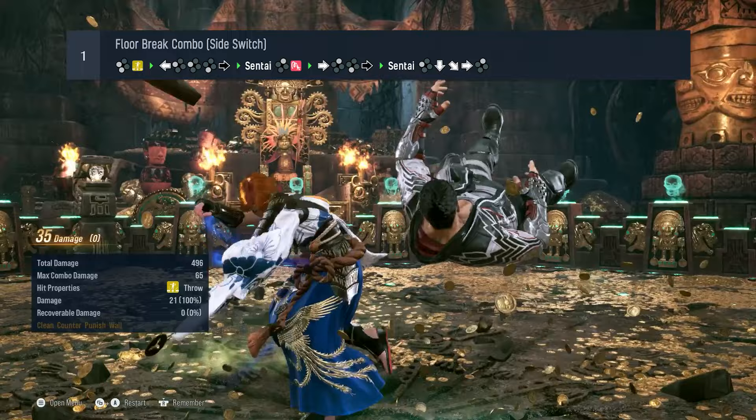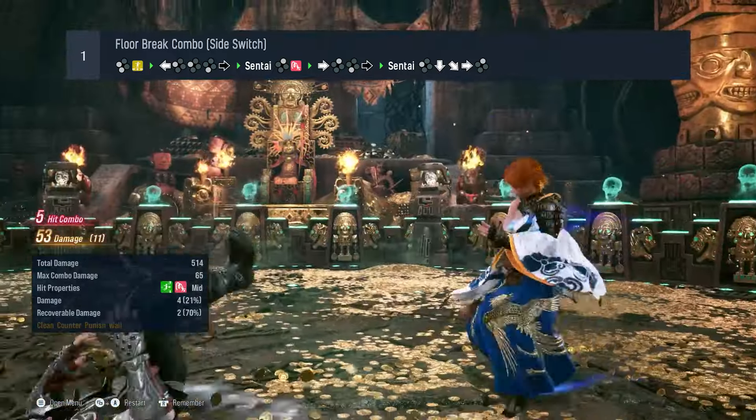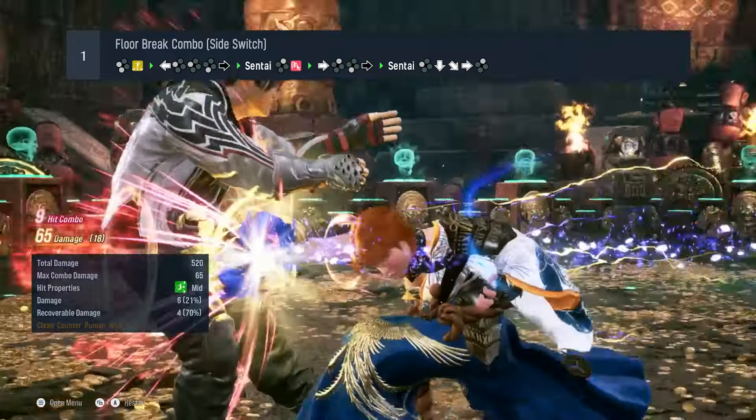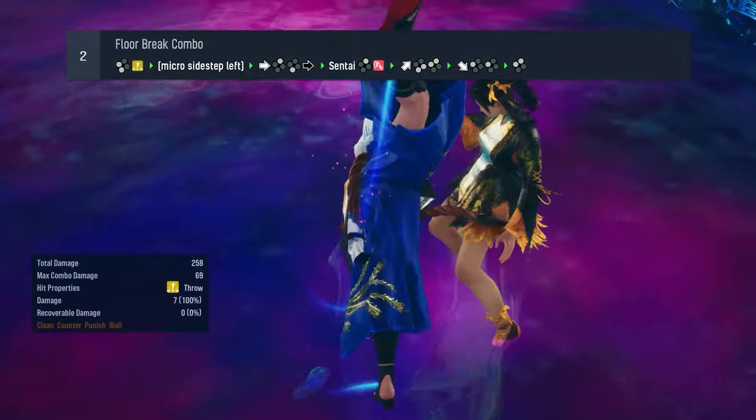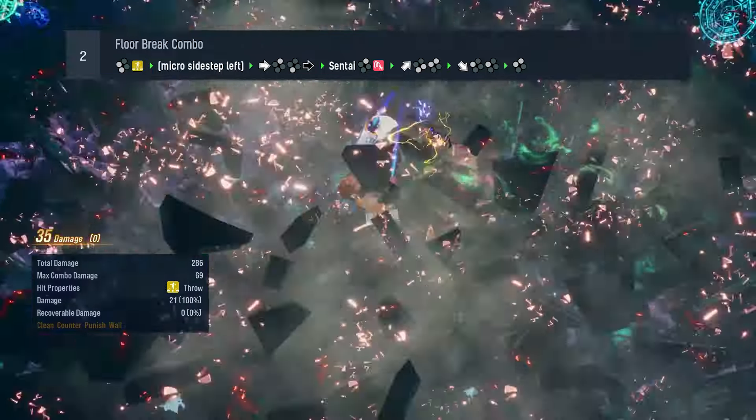There's a route here that side switches and looks pretty cool, but you may not want to go for it because it juggles them away from the wall. Instead, use this route here, which requires a quick side step left to get a clean wall splat.